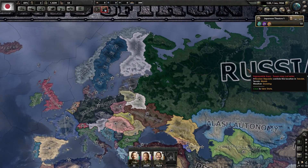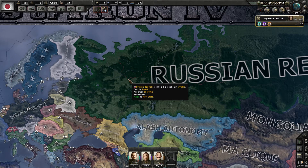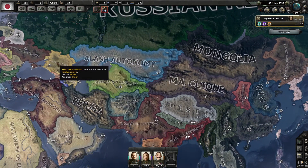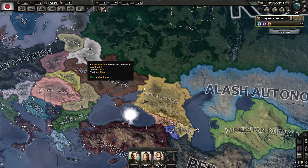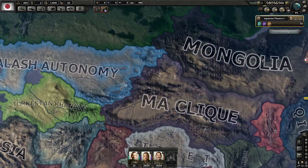Russia never goes communist — they had a communist revolution but put it down. Russia is now a republic, not under the Tsar, but they also lost control of outlying areas like Ukraine. Those areas are probably German puppets.